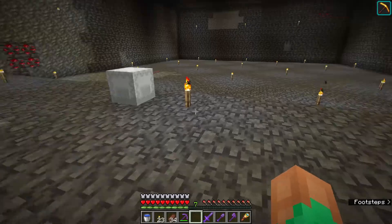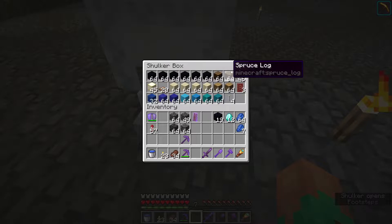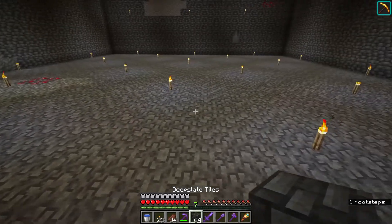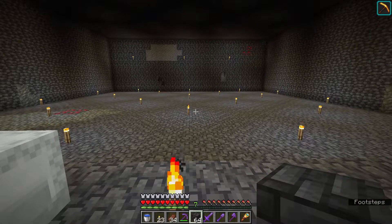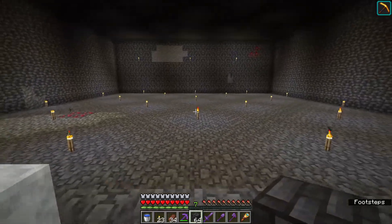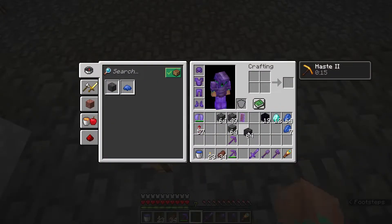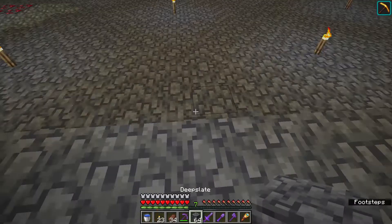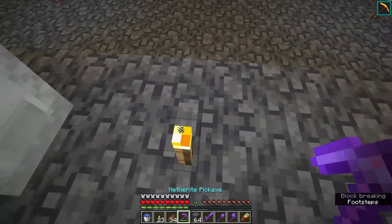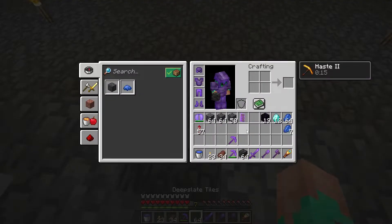This is going to be an entire network of rooms and this restaurant will be a big portion of it. We're going to get all these materials out and I'm going to start building it right here. The floor is what we're going to start on first and I have these deep slate tiles. I'm going to find the middle — alright, the middle is right here on this torch — so I'm going to keep track of that.